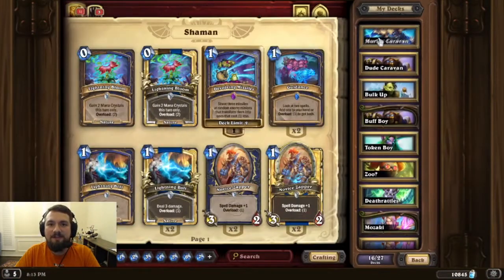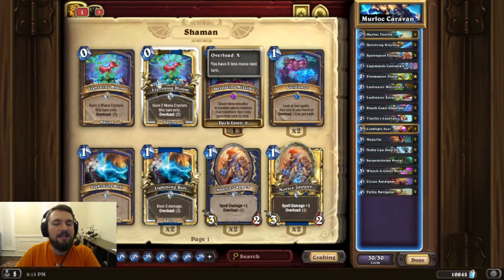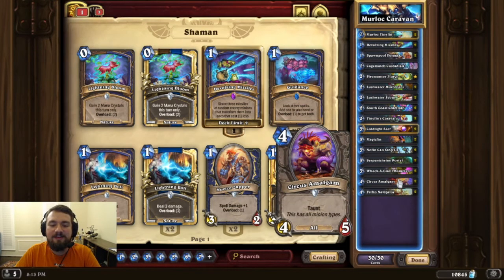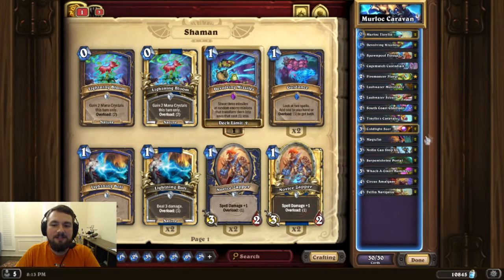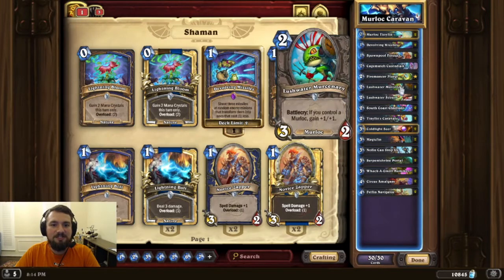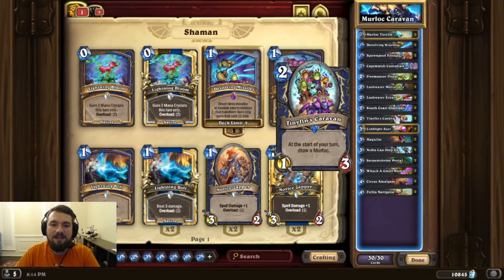I built a list myself and then compared it to one off HS Replay and they were very close, just with a couple of changes. I initially had Lightning Bloom in the deck, but the curve is so low I don't think you need it. I put in Circus Amalgam just to have slightly larger bodies, as well as a little more top end than just Felfin Navigator. I crafted Firemancer Flergal, and I added Devolving Missiles just in case anything big with taunt gets in the way. The rest is pretty much: is it a Murloc in Standard? Yes — put it in the deck. The Caravan at the start of your turn draws a Murloc, so it's something you can actually get use out of the turn it pops. I'm a little more excited about this one — hopefully a faster start to keep the Caravan alive.